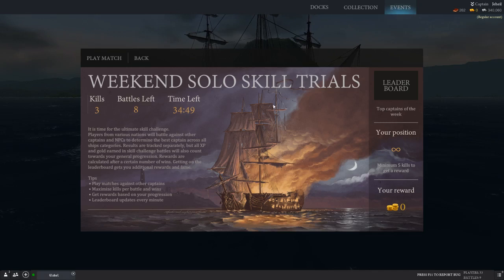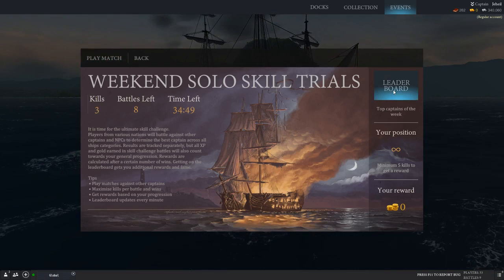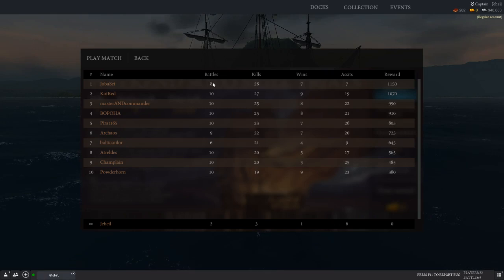Events have been added. You win gold, which I think you're going to be able to buy special ships with. I heard someone talk about the Pickle. You can only go into the event solo, and you must use the Play Match option to go in. You have 10 battles over a weekend — there's 34 hours left. Basically, you're ranked based on the best of your 10 battles.